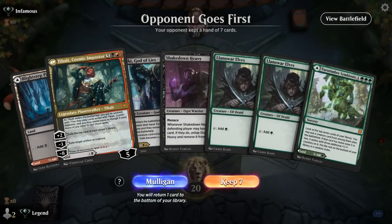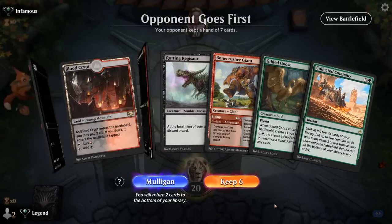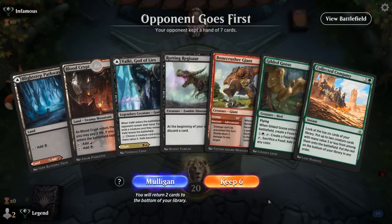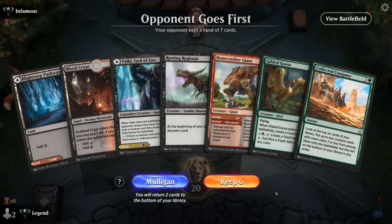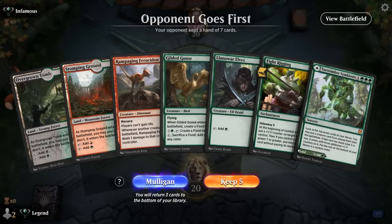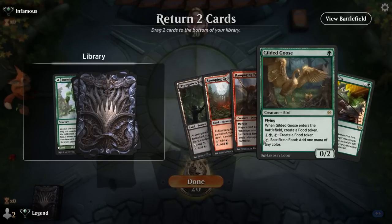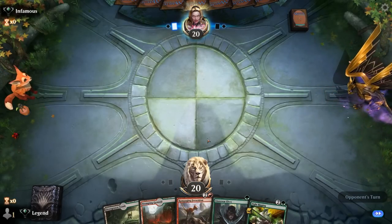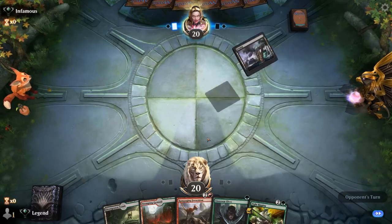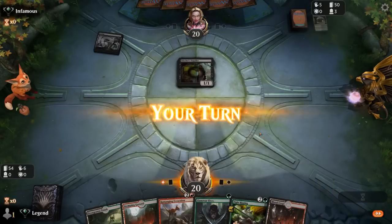We're on the draw — our hand features turn one Elves into turn two Heavy but we don't really have anything else going on. Pretty far from casting Tibalt, so we'll take a mulligan. This hand is missing green for turn one Goose. We do have turn two Bonecrusher, Regisaur, eventually Company, but far from any combo. So this may also be a mulligan.